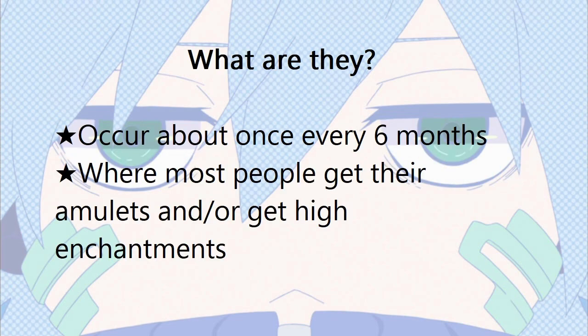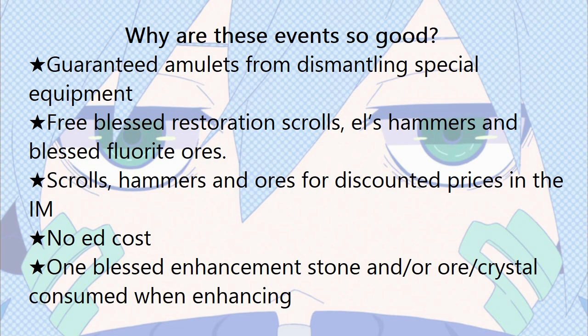Enhancement events roughly occur once every 6 months. They are a major deal and are normally the main source of the Elurinoid community's amulets, and where most people get high enhancement levels on their gear. Trying to enhance higher than plus 8 outside an event is almost suicidal. During these events, they normally give out 5 special equipment pieces. If you get these equipment pieces to plus 8 or higher, by right clicking and using one blessed fluorite ore and one blessed restoration scroll, you can extract an amulet at a 100% rate of success equal to that special equipment's enhancement level. Normally, the chances of getting an amulet from special dismantling is low, and the chances of getting an amulet of equivalent enhancement level is even lower.